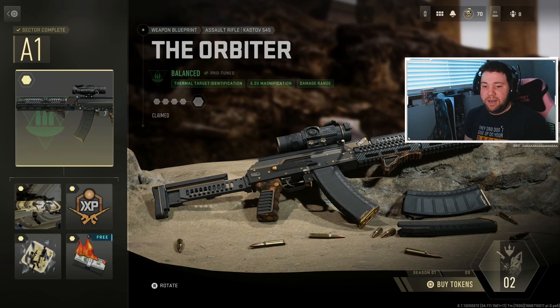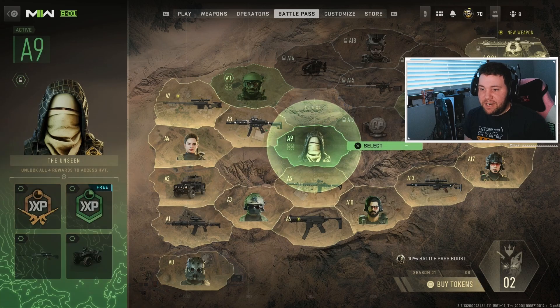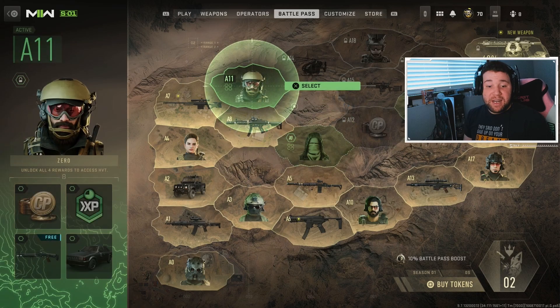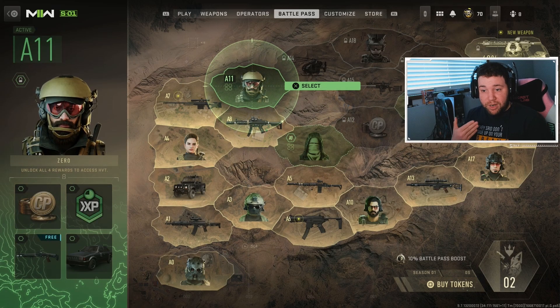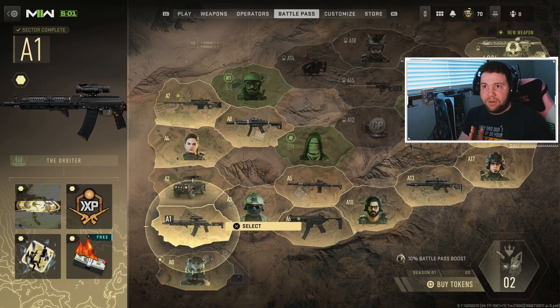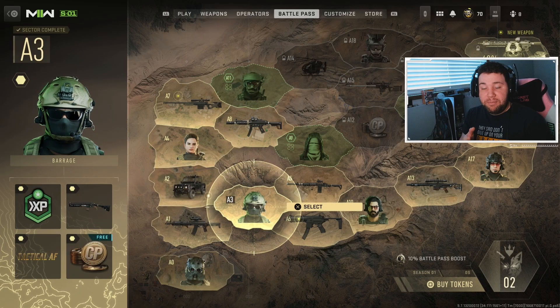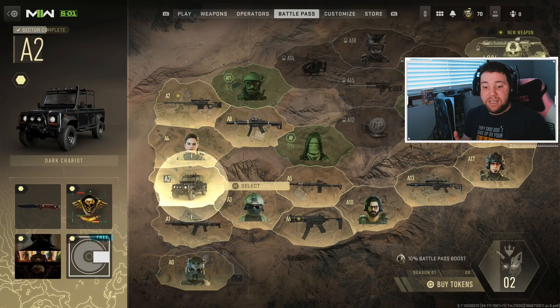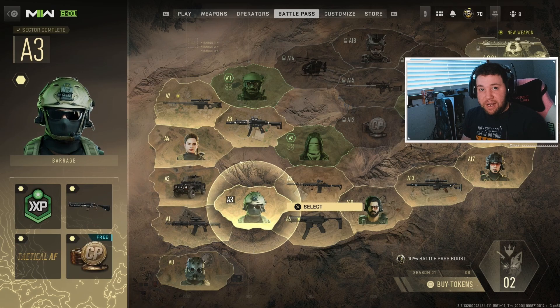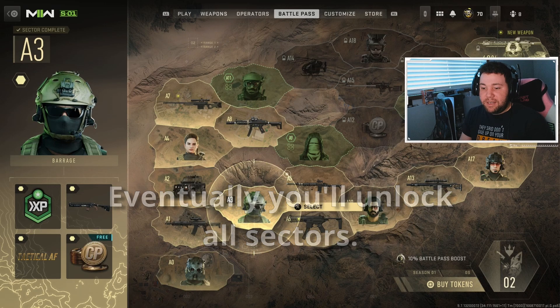Unlocking the big square finishes off the grid and turns it gold instead of green — green means the sector is still in progress. Once you unlock one of these squares, you'll have the choice to go either up or to the right. So if I unlock A1, then A2 and A3 become available — I can choose either A2 or A3. It's entirely up to me and it's not a very complicated system.